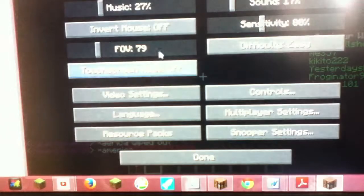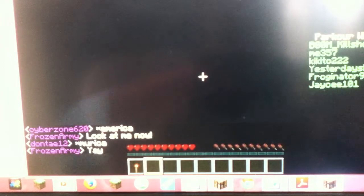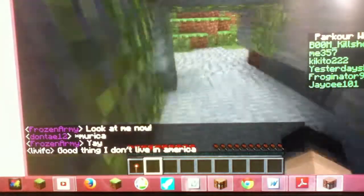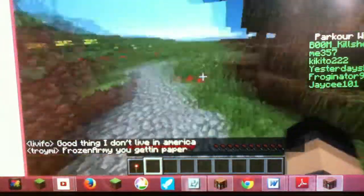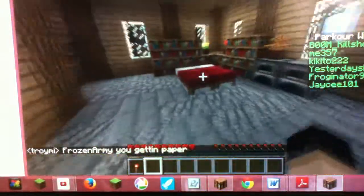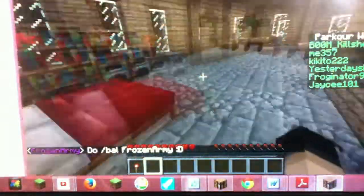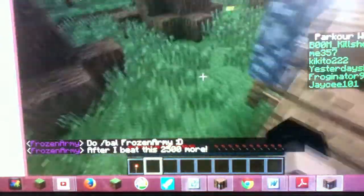Here's another hidden mystery path. Sorry, I have my brightness all the way up — it's just a bed, some skeleton heads, and some redstone. There's still more this way. I've actually seen all this; it leads to a nice house with two beds, an enchanting table, a chest, and a tree.